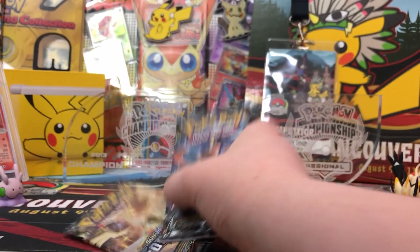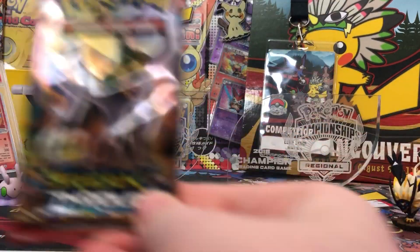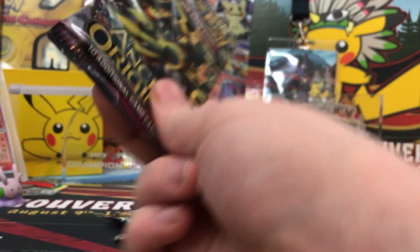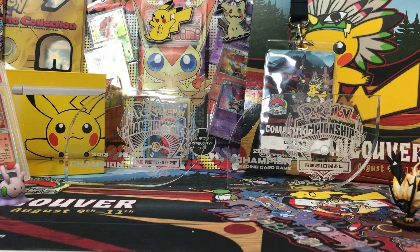So we have two Forbidden Lights, one Crimson Invasion, one Breakthrough, and one Ancient Origins. Weird — Ancient Origins is cut weird, or maybe it just feels like that. Let's get right into it.